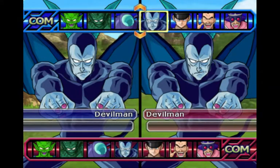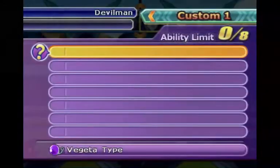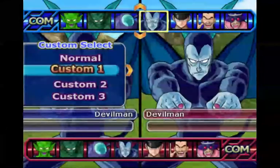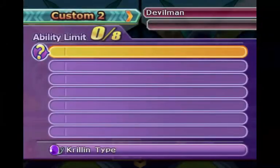Alright, hello everyone! Welcome back — Krillin AI versus Vegeta AI. Vegeta AI is on the left, and Krillin is on the right.